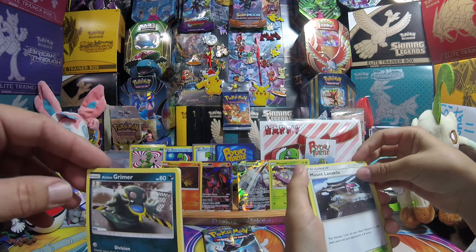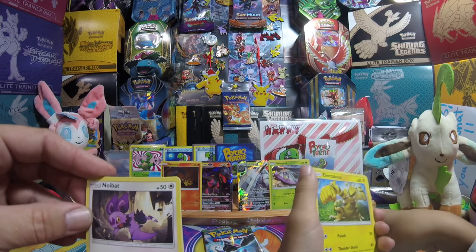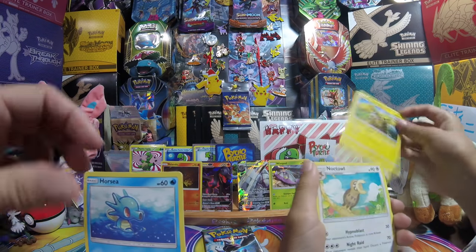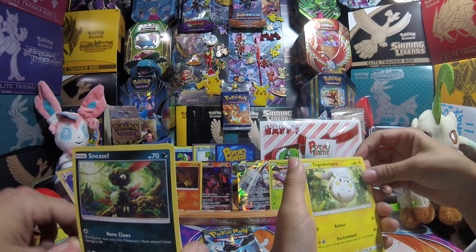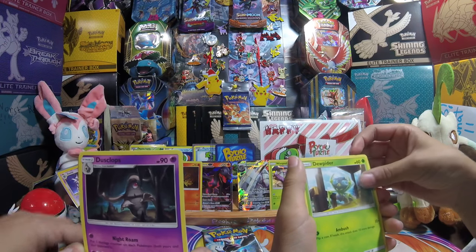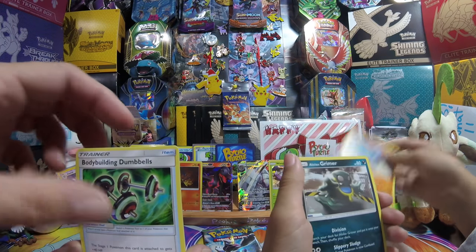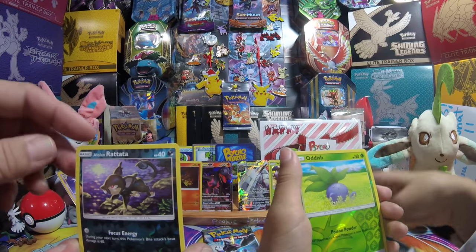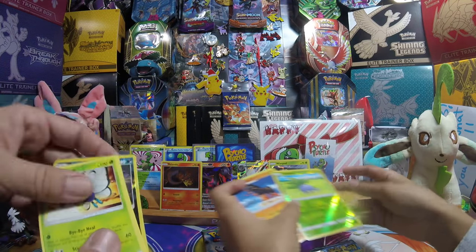Opening the fairy pack: Alolan Grimer, Morelull, Noibat, Electivire, Ponyta, Noctowl, Alolan Vulpix, Togedemaru, Sneasel, Lurantis, Dazzling Dustclops, Clefairy, Flygon, Acerola, Ralts, Rayquaza — body-building Dumb dumbbell, Alolan Grimer, Alolan Rattata, Oddish, various commons — and you got a Butterfree!